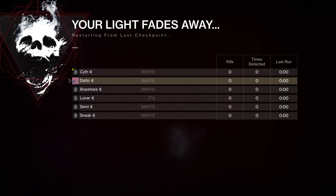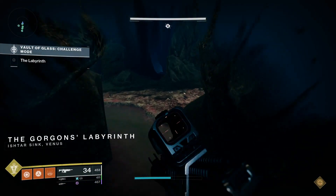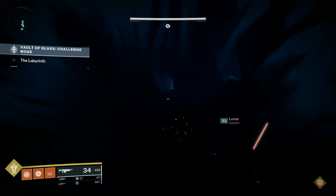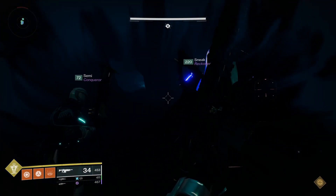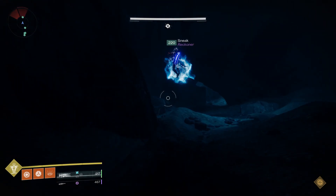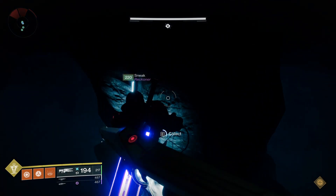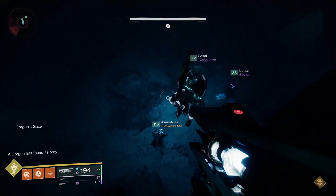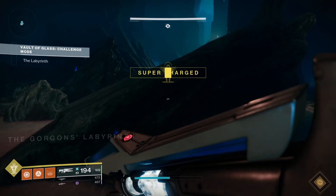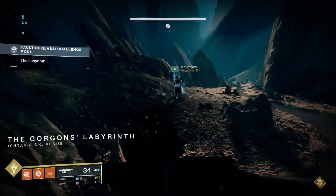The next 2 shards and the next chest are in the Gorgon Maze. Shard 8 is off to the right side up on a rock, very close to where you start the maze. Shard 9, on the other hand, is as far back into the maze as you can possibly go. You'll need to go back here anyway to activate the 3rd chest.